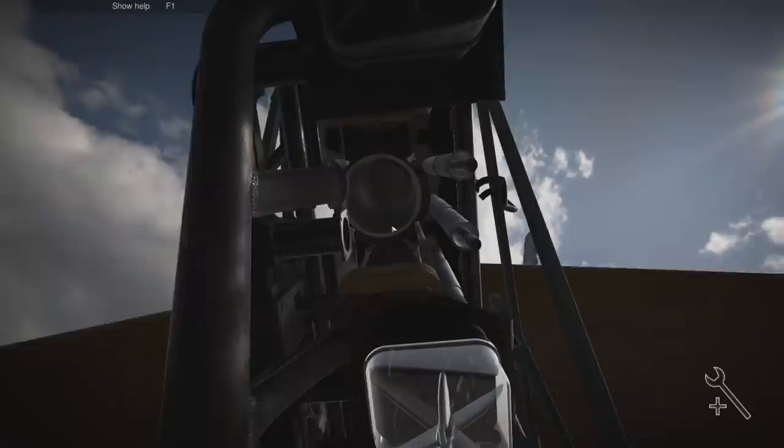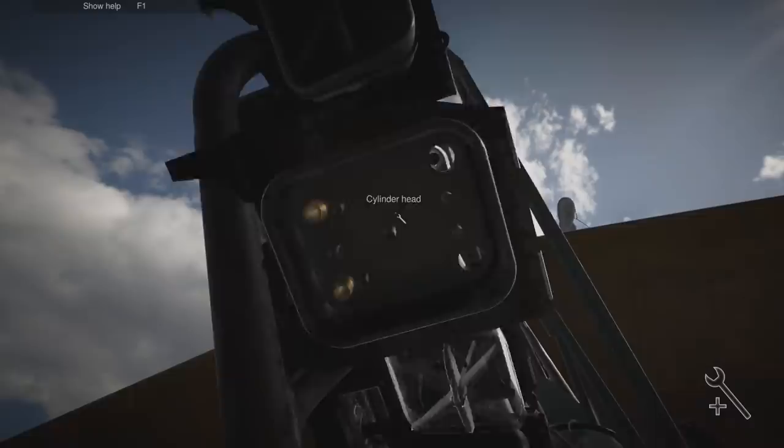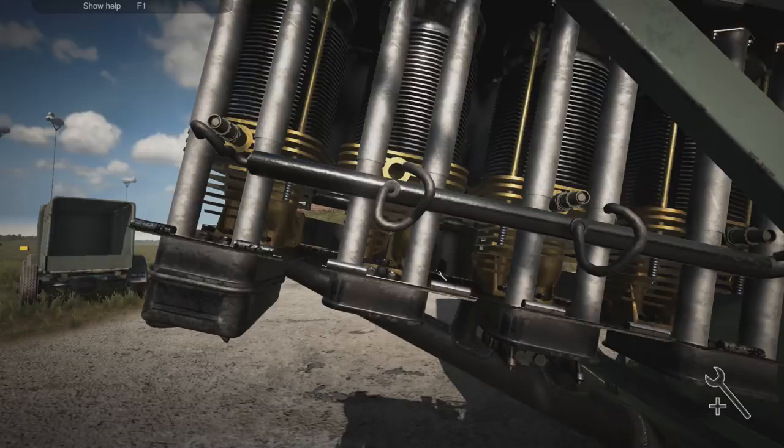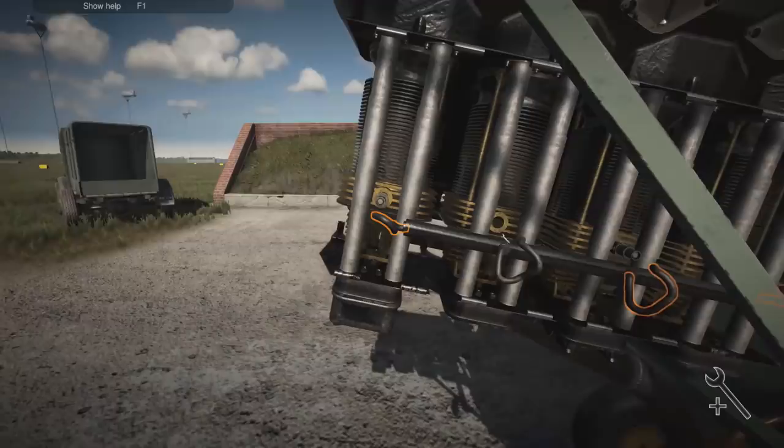There we go, build it all back on - lovely jubbly, good stuff. A lot of our jobs just end up stripping the entire engine these days. Even if they say repair the windscreen, we'll strip the engine - no worries. That just seems to be our mantra at the moment. Let's get these connected onto the old ignition wires.